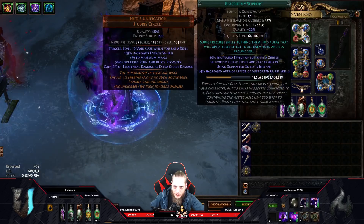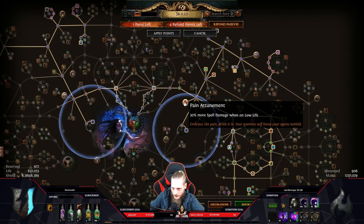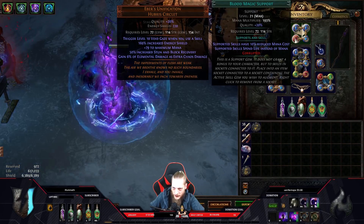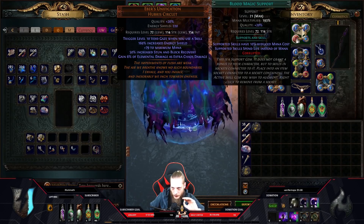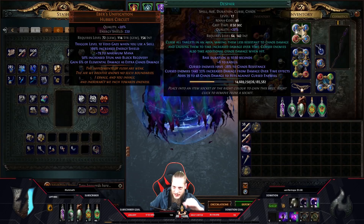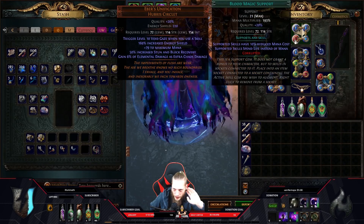I'd suggest self-crafting with aberrant fossils to get minus chaos resistance to nearby enemies, because this way you can get more energy shield and resistances. In the helm links we have despair and feeble with blasphemy and blood magic. I need to make sure blood magic works at level 20. I have like 61 life left. Pain Attunement means when we're on low life we have 30% more spell damage - that's why we actually want to get our life below 30%.